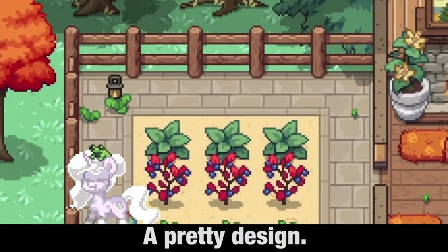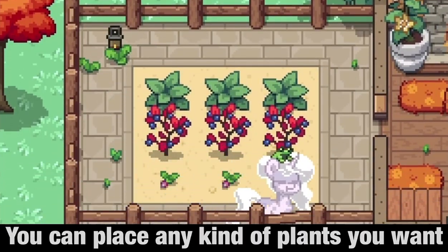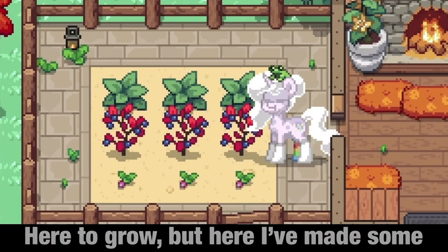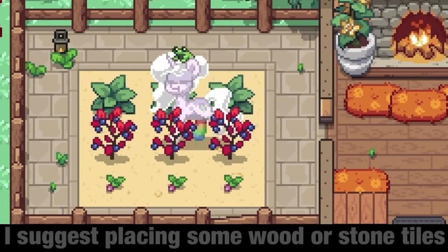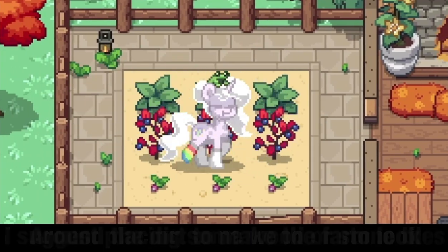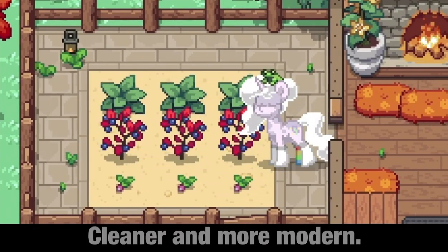Number 9: A Small Farm — a pretty design. You can place any kind of plants you want here to grow, but here I've made some radishes out of blueberry flowers and dandelion stems. I suggest placing some wood or stone tiles around the dirt to make the farm look cleaner and more modern.